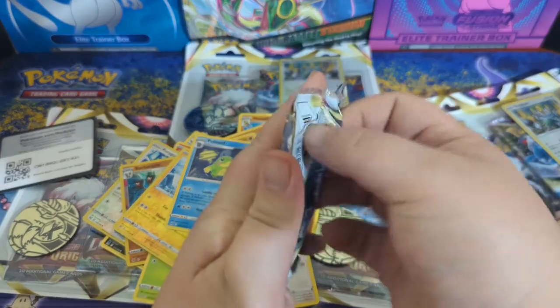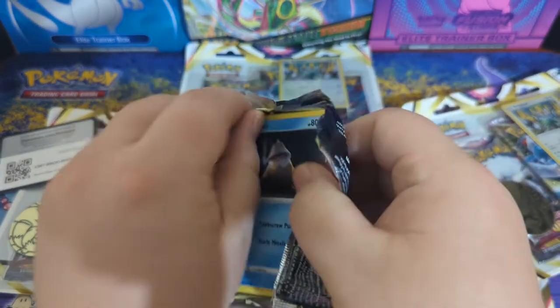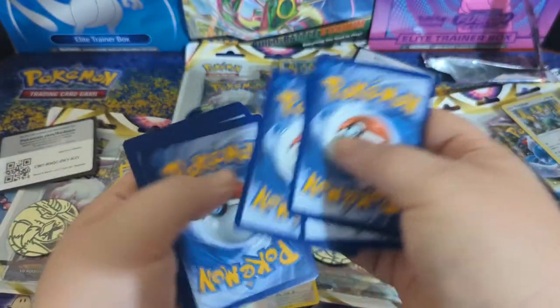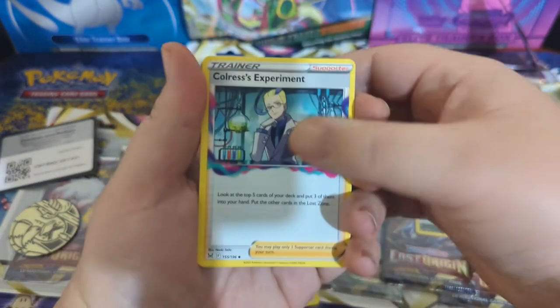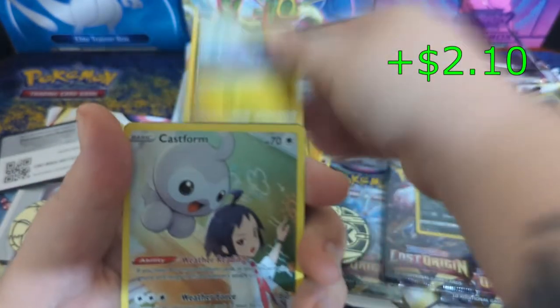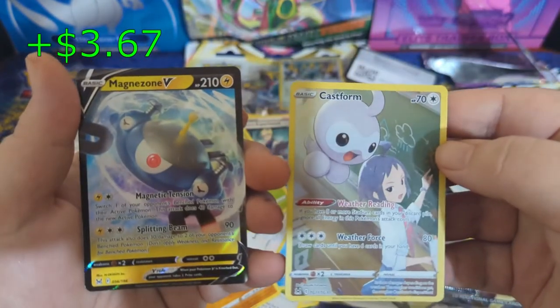Next pack, let's do this. Another code card. These packs are supposed to have a lot better pulls than what you'd get out of a booster box — that's the word on the street anyway, they're supposed to be really really good. Guess we'll just have to wait and see. Goomy, oh Castform, and a Magnezone V — nice!